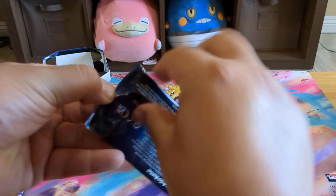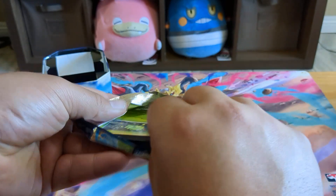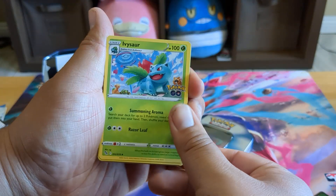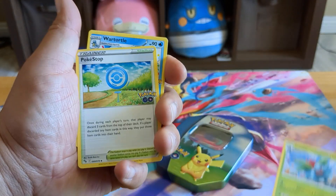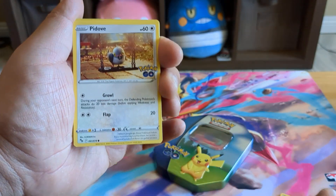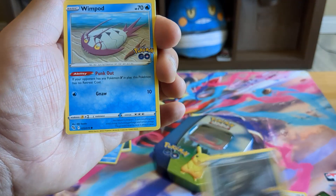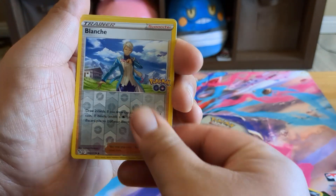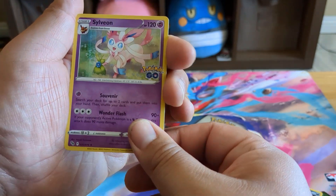Let's get this next pack open. So this looks like it's the three to the front, then the Energy. We got Ivysaur, Pokestop, Wartortle, Spinarak, Pidove, Alolan Raticate, Wimpod, Pikachu, Blanche, and Sylveon Hollow.